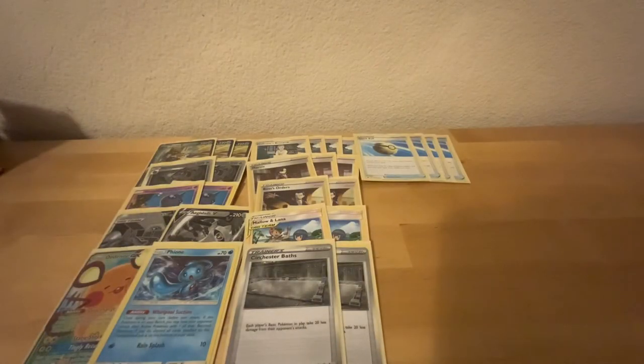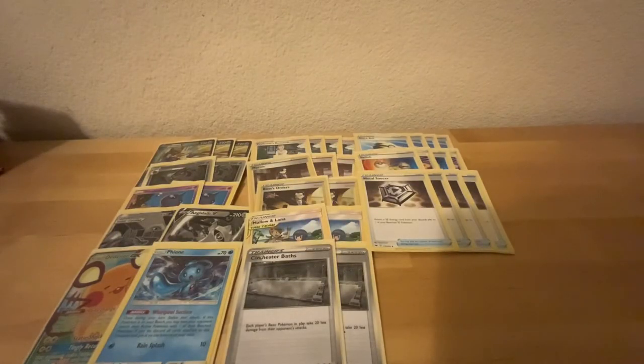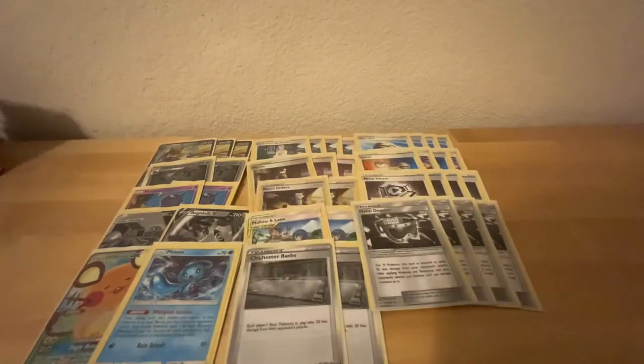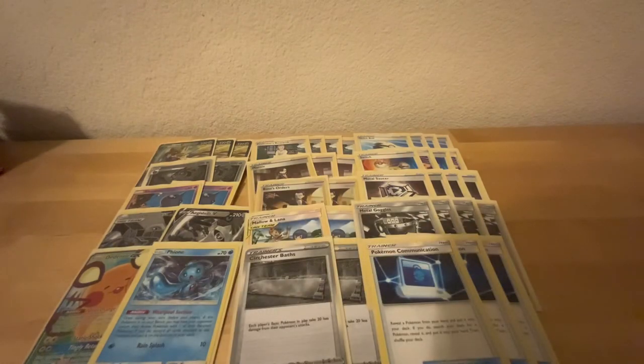Going into our item cards: Quick Ball — we're almost entirely basic except for Sableye, so Quick Ball's going to be a very, very good card. Switch, so we can switch out of our Zacians and then be able to reuse Brave Blade. Four copies of Metal Saucer — the energy acceleration card, it's going to be very powerful and very valuable. Four copies of Metal Goggles — another tanking card that we've got to play. And three Pokemon Communication so we can search out our Pokemon and get our Sableye when we need them.